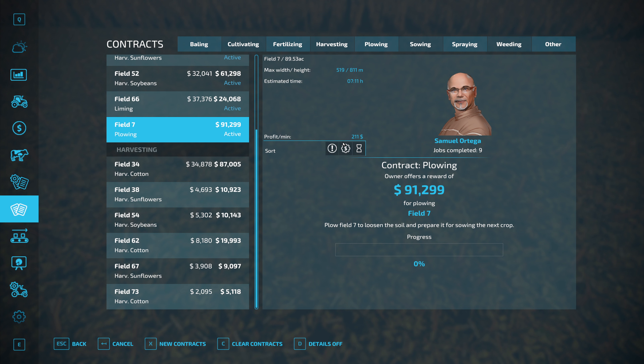Field 52 is right over there, so we need to go that way. Let me pull him out to the road to make sure he goes the right direction. There we go — highlighted blue. And we do have some sunflowers on this truck. Ideally we should unload first, so we'll switch to that route and send it up to the GSI silo sell point, which should hopefully finish that contract.